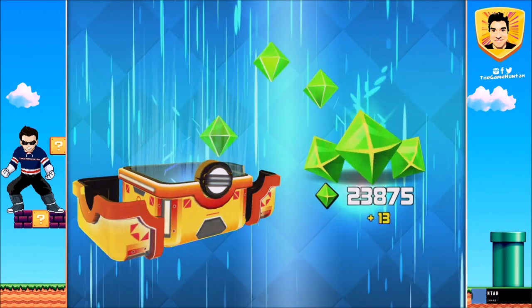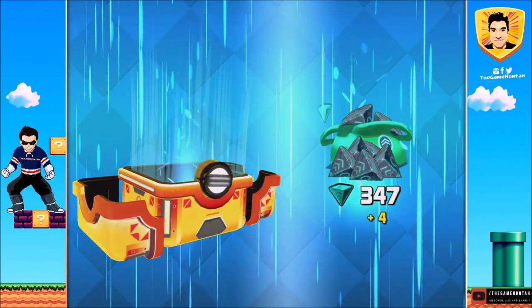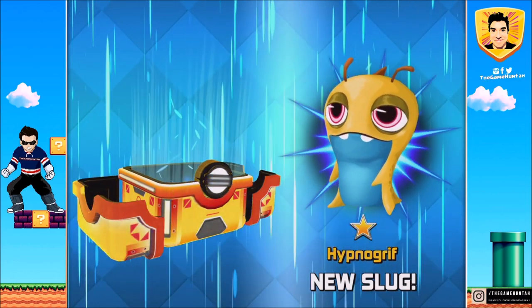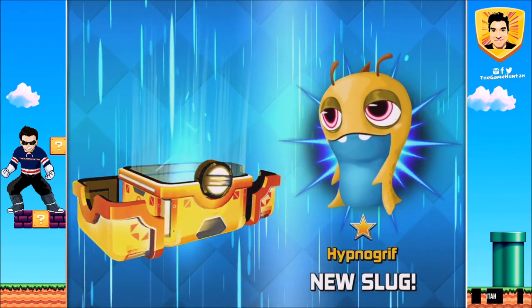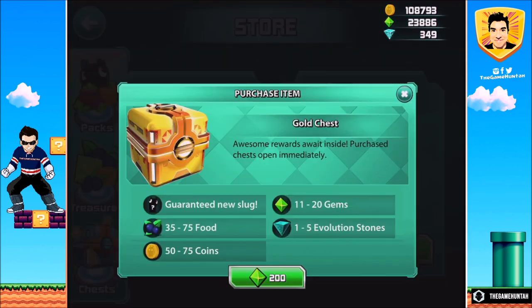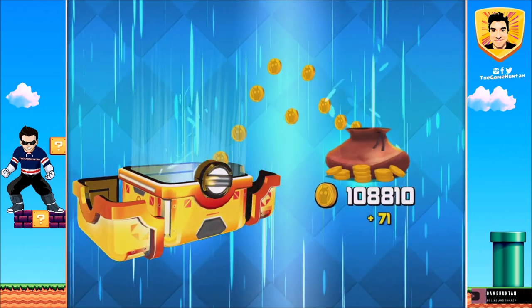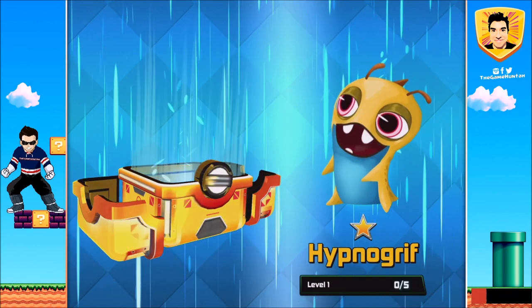What are we getting? Let's see — we got some gems, some evolution stones. And we got Ignogriff! Ignogriff is joining the team! We got somebody new! Let's get two new slots before going into a couple of games.